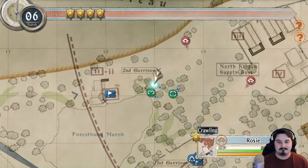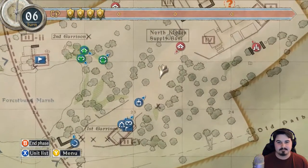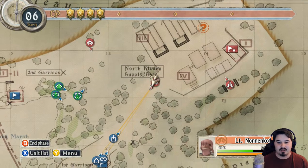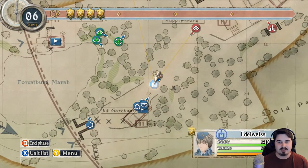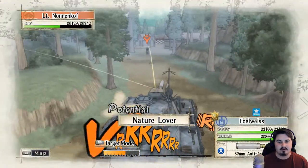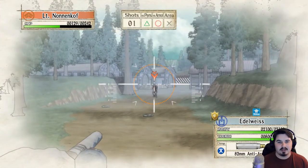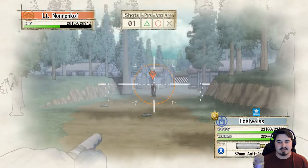God dammit. Two more turns. Killing Lieutenant Nanakoff might actually be a pretty good idea — taking out the tank might be a pretty good idea as well. He'll strive for this again.